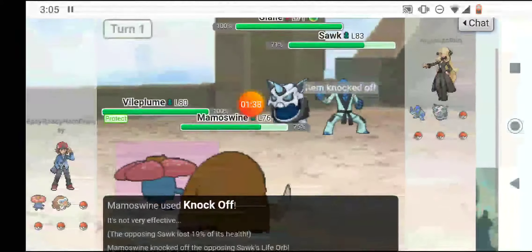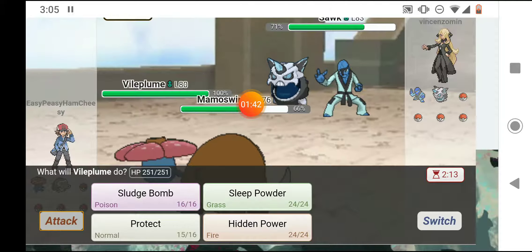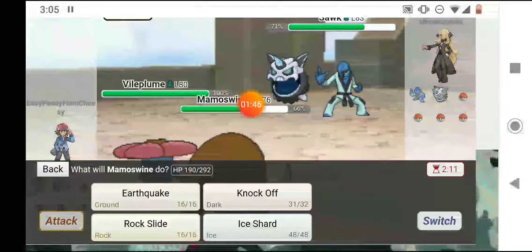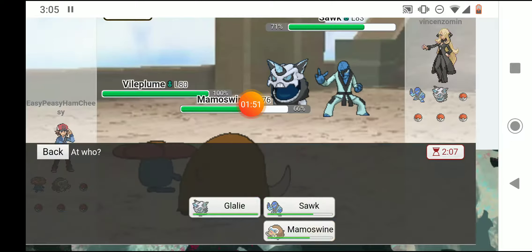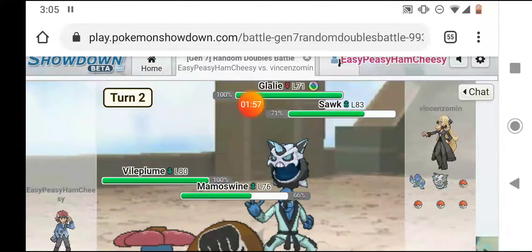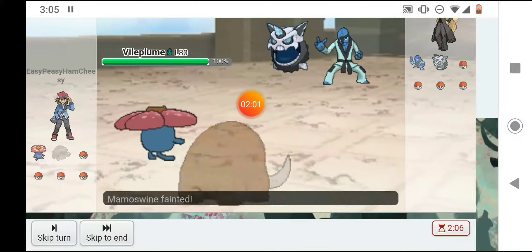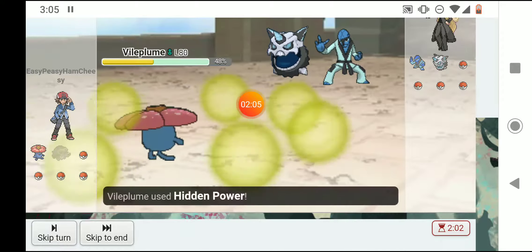I knocked Sawk off and knocked off a Life Orb. He's still loading an Ice type so I'm going to hit him with a Hidden Power Fire and a Knock Off. Hidden Power Fire — it's not STAB but never mind. I was going to say it won't do enough, but he just took out Mammoswine.